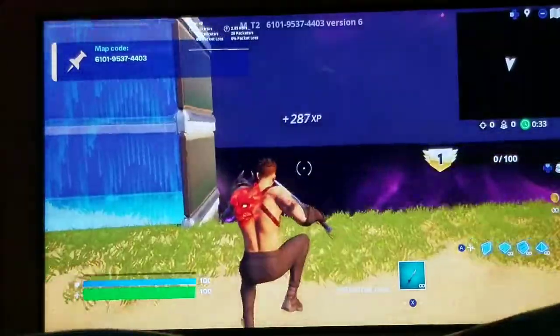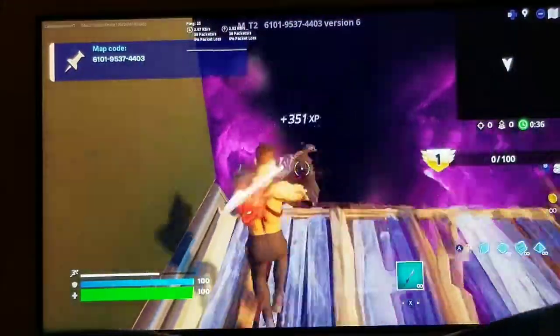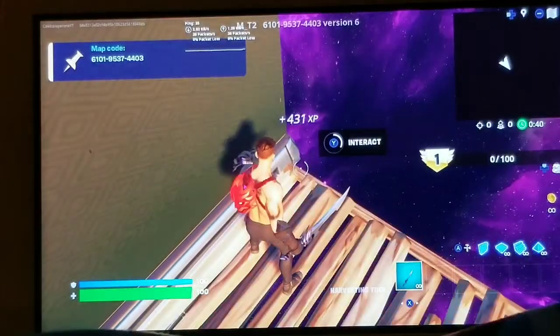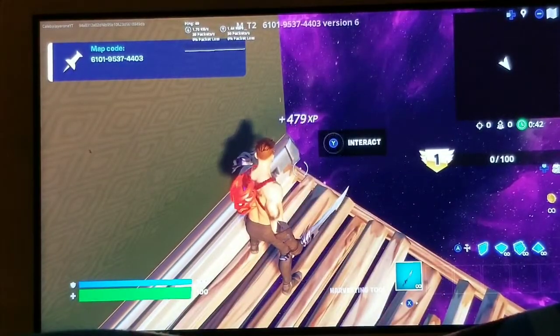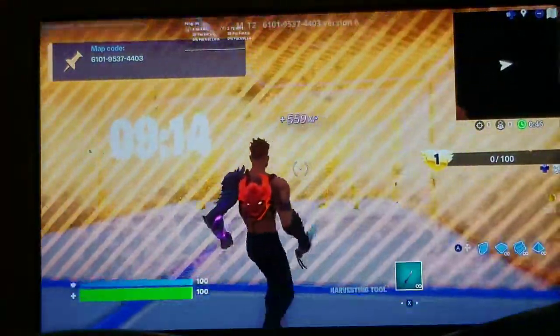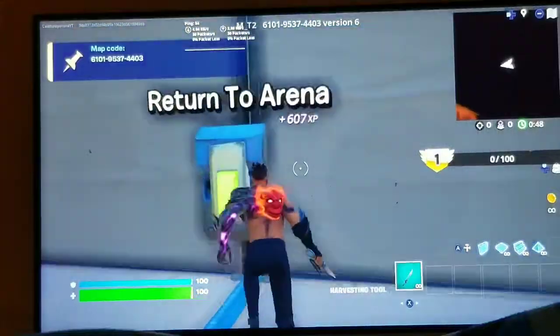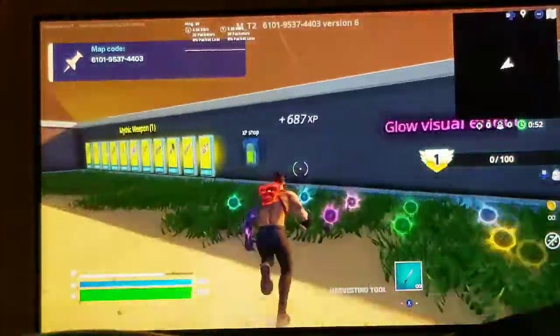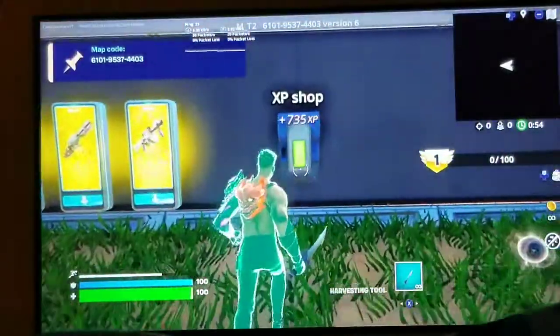Sorry if my buttons are loud, I'm trying to click some buttons. Go right here, place that one build, and there'll be a button right here — click it, you hold it. After this timer there'll be two buttons, you can click each of them. Also, while you wait for the 10 minutes to be done, there's also another thing that's for 10 minutes, and that's over here in this XP shop thing.